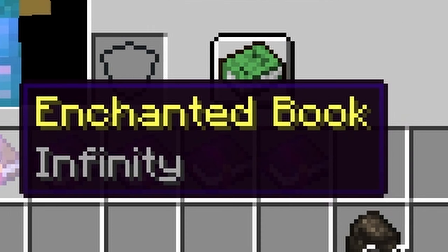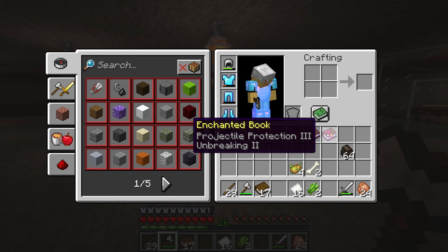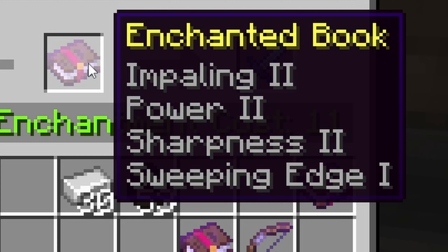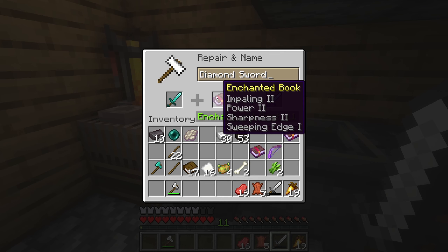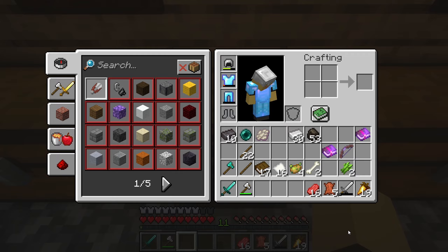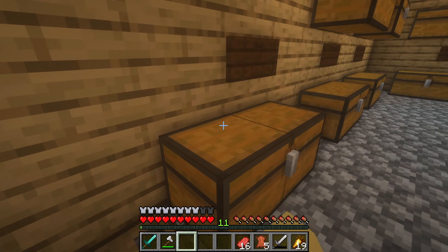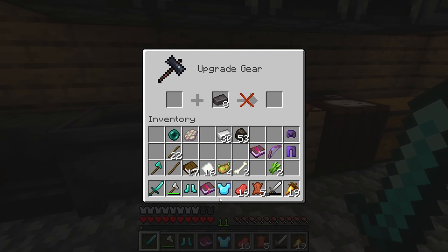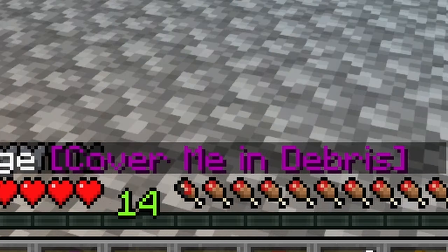We got an infinity, quick charge, feather falling, and flame — that's just something I'm building, so pretty good so far. Damn it, I didn't realize that some of these weren't sword enchantments — I'm an idiot. Oh no, that's such a waste of levels. I don't want to see this book anymore — get out of here, be gone.